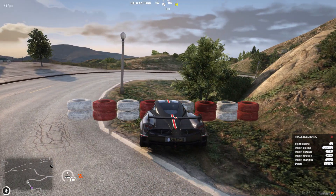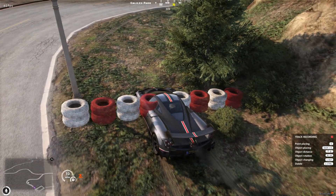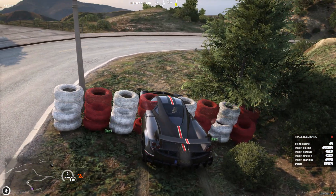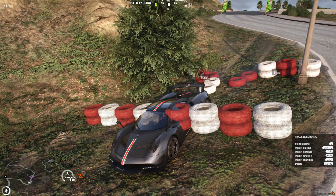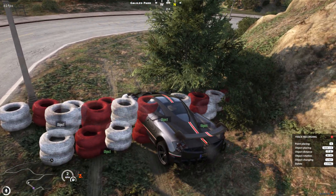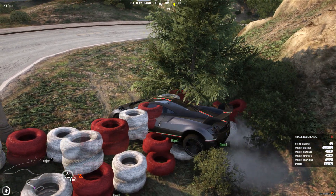We're going to block off this grass path right around the first corner. We don't want people to cut over the grass, so we're going to place some tires to block off this path. Note that you can use most of the vanilla GTA 5 objects by just placing them in the config — anything from metal barriers to neon lights, for example. For the sake of simplicity, we're sticking with the default objects.